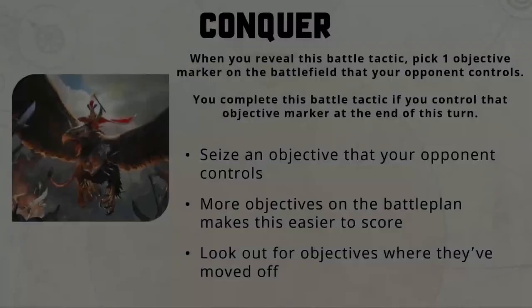With Conquer, you pick one objective marker that your opponent controls and complete this battle tactic if you control that objective marker at the end of the turn. Sounds pretty easy — you want to secure an objective from your opponent. If it's held by a cheap unit with low model count, low wounds, and low armor save, that's a good win. If your opponent has a large unit controlling the objective — like a Mega-Gargant or 20 Phoenix Guard — it's probably quite hard, so you might want to hold off until later in the game.